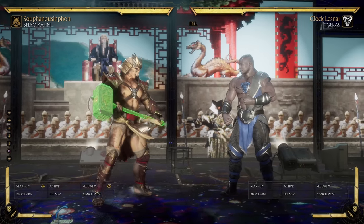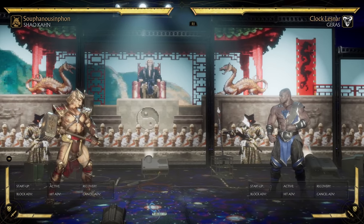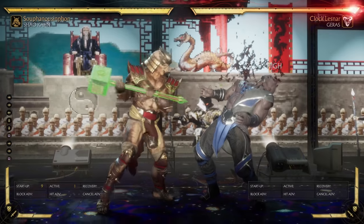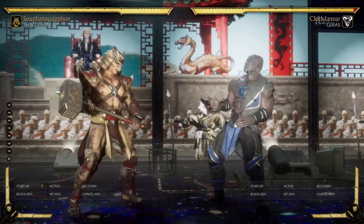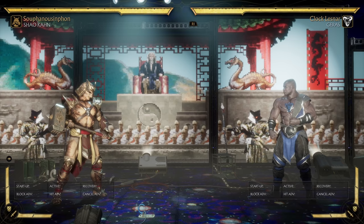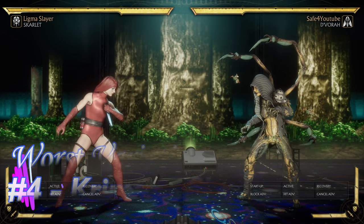Even from full screen in that best-case scenario setup, a lot of characters can still punish it. And the second you're any closer it gets worse and worse. This is the fast one, by the way — the taunts are way slower than the Dark Priest buff. My solution: make the moves faster, maybe make the buffs less significant. The Shao Kahn buff adds about 10% hammer damage — maybe make it 5% but make it faster, because as they are they've never been worth doing.